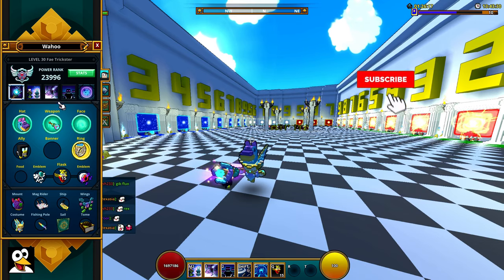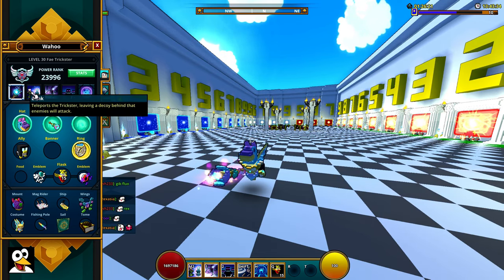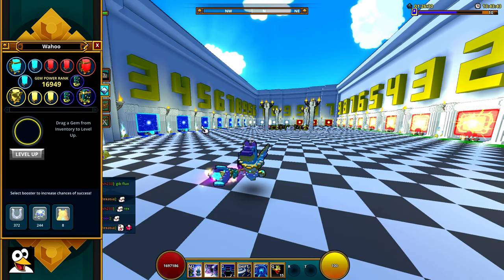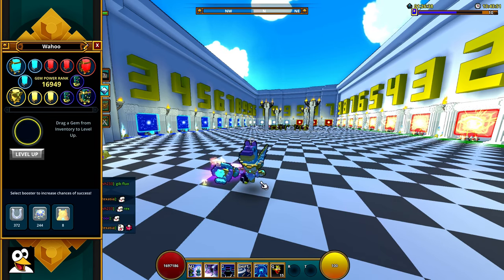Talking about the abilities of the Fae Trickster: you can blink with your number 1 ability, and it leaves a decoy. It's not strong enough for U9, so don't use it in U9. The Glitter Bombs are pretty awesome and do a good amount of damage, but it's all about the Fae Trickster's auto attacks. When you haven't taken damage, you have a shield around you, and if you take damage, it'll take a shield off.